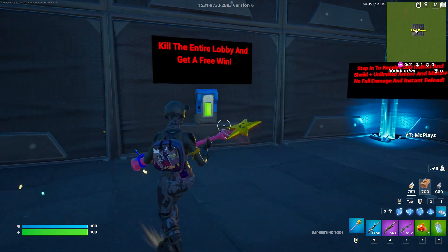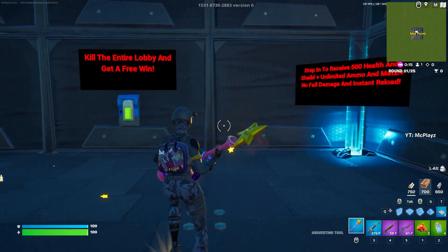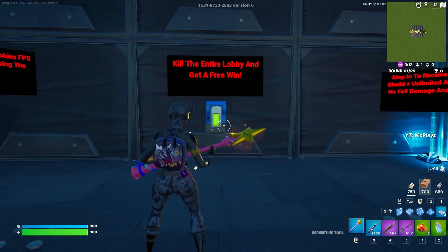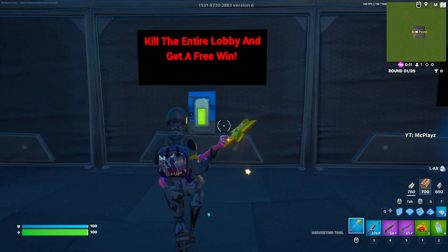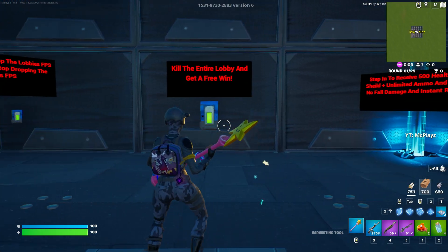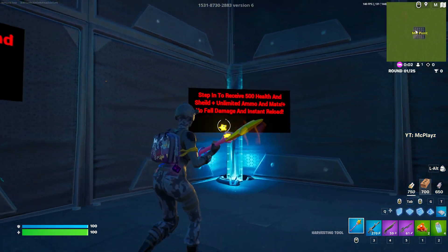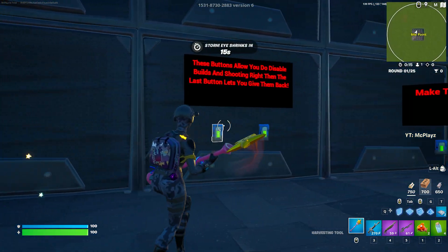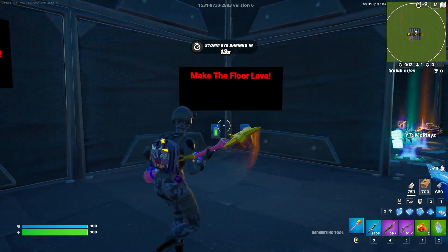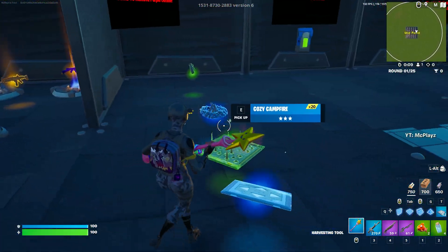If you're playing with people that are on console, especially older console like PS4, you can lag them out of the game and their game can crash. A lot of people don't realize that it's part of the map, so they'll be raging and think their PS4 is blowing up. There's also options to kill the entire lobby, get a free win, basically god mode, take away shooting and building rights from players, make the floor lava, and a bunch of traps so you can get unlimited traps.